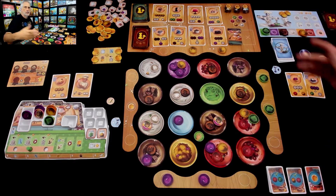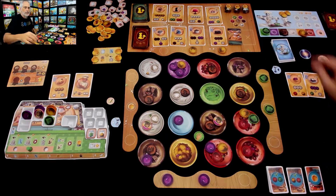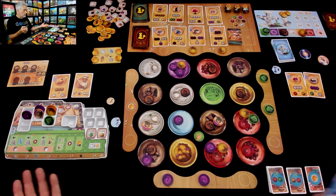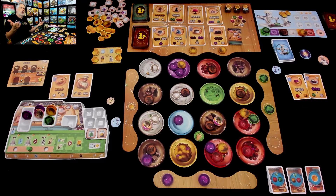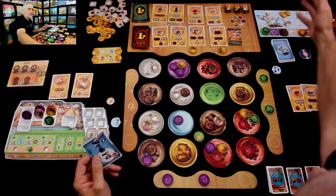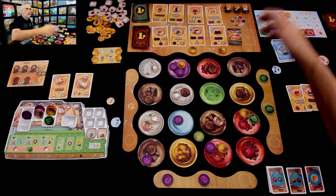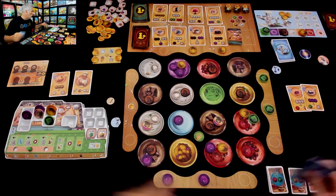Chef-a-tron doesn't have the same restrictions as us. They've got a super automated workbench where they can get any number of things. Although once they've got three of a given type of ingredient, if they were to get a fourth, they just start getting wilds instead. Chef-a-tron has grabbed some stuff — that's what human players do a lot too, because Chef-a-tron needs to get ingredients to make things as well. Chef-a-tron is picking up for Jen's position, which means Jen had already made both of these. Chef-a-tron never collects tools; anytime they'd do an action they can't do, like collect tools — because they are a tool — they just get coins, which are worth a point to them.